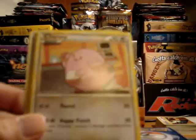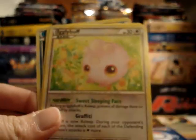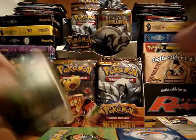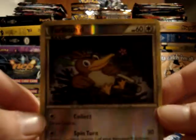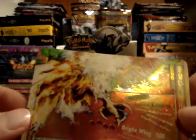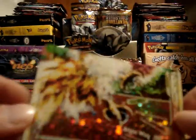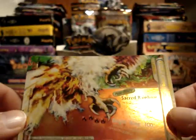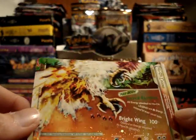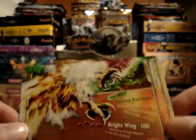Pack one has Sunkern, Meowth, Chansey, Chikorita, Vulpix, Igglybuff, Pokémon Reversal — my third of this box — and Corsola. Really cool Corsola; I like the art on it. My reverse is a Farfetch'd, so I have the non-holo rare and the reverse. My rare is the bottom half of Ho-Oh Legend. Still looking for that top half. If this is anything like my previous box, I only have one more Legend card coming, and I really need the top half.